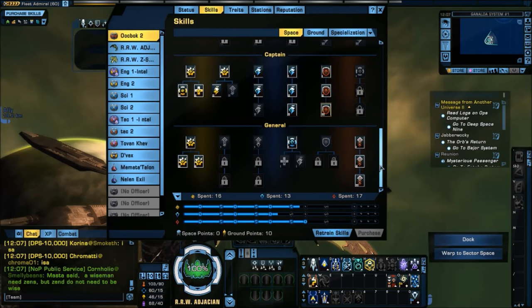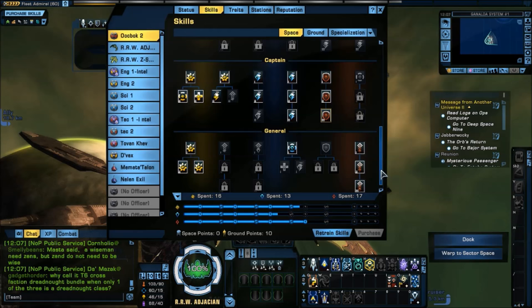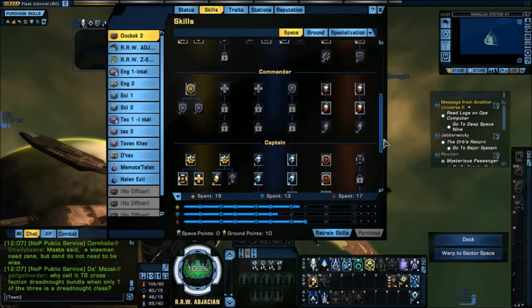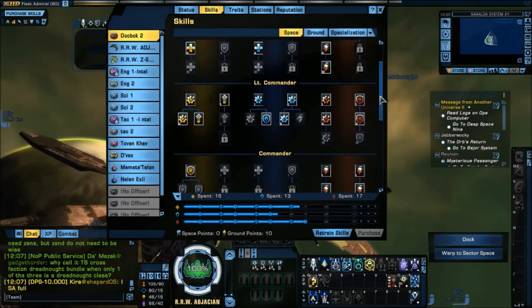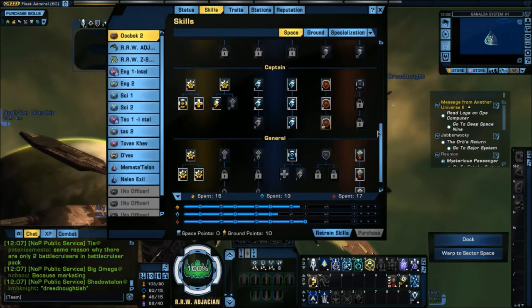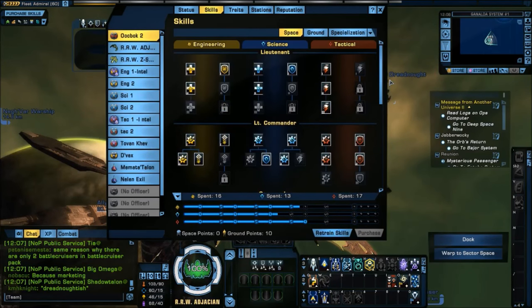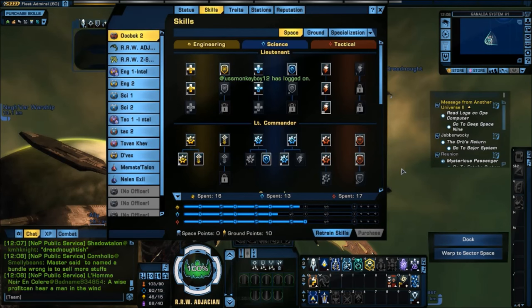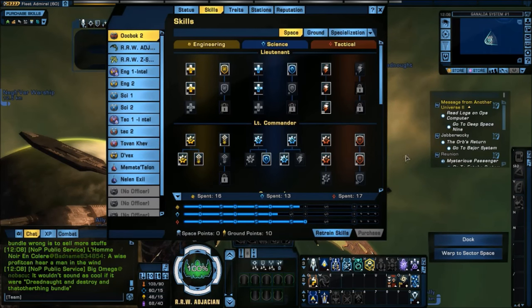That is the new Skill Tree. I hope this demystified it a bit and explained what each thing does, giving you the courage to experiment. I recommend you get on Tribble and play with it before you do it on Holodeck. STO Academy will be coming out with a new skill tree planner featuring this new system very soon — check their site and YouTube channel frequently. I hope you learned something here, and you can hear the discussion of Teacher's Corner live every Wednesday night at 10 p.m. Eastern Time. Look forward to seeing you there.